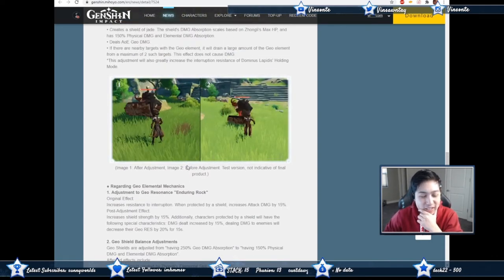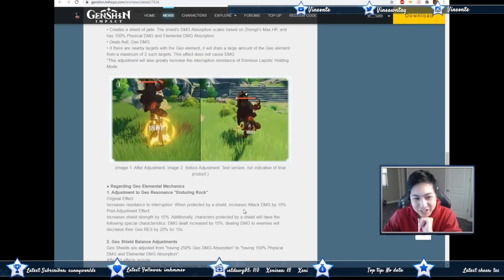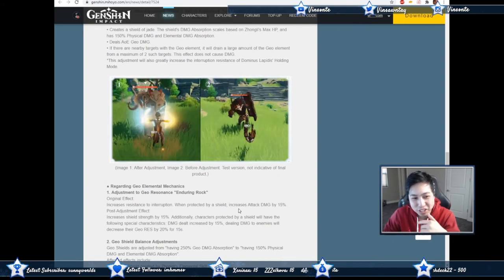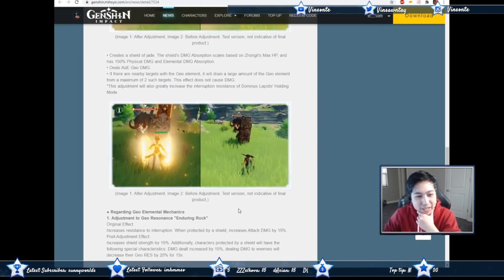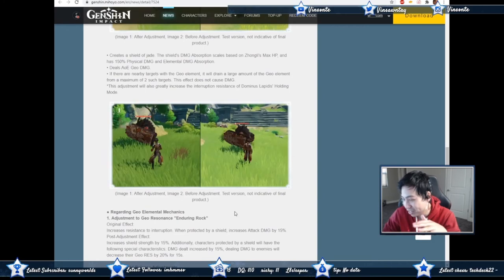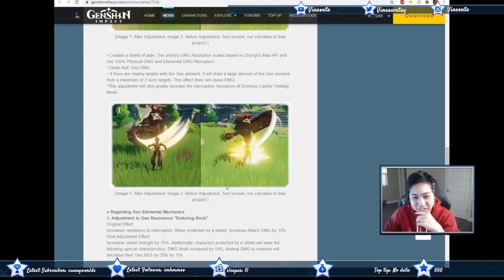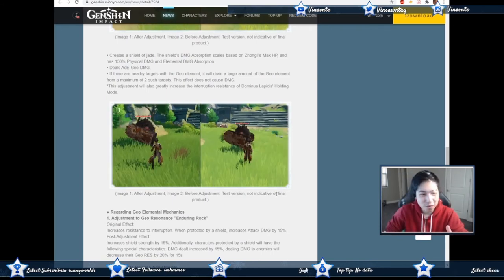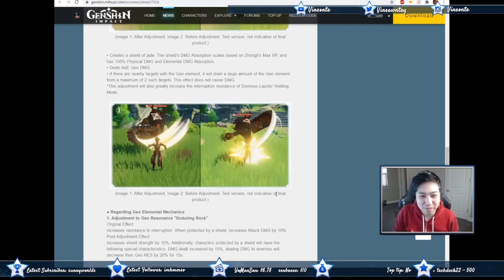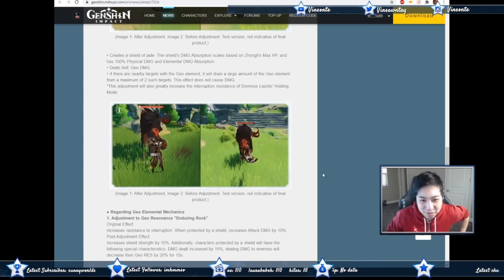The one thing I wish they did was take out the three-construct limit per party and make it per character instead. Of course each character has their own limits - Zhongli has one or two pillars, Ningguang can only put one Jade Screen at once. But it would be nice if they didn't have that shared party limit. You could do pillar resonance like me and resonate everything with a big area effect. I guess they didn't want it to sound overpowered.